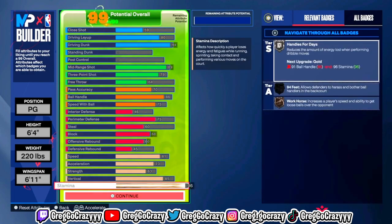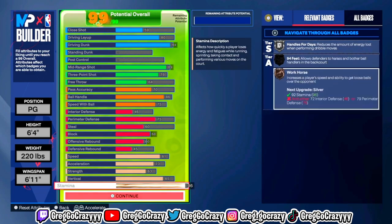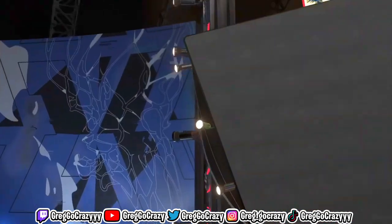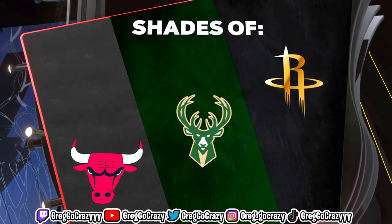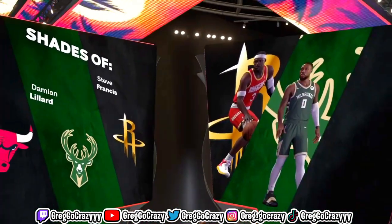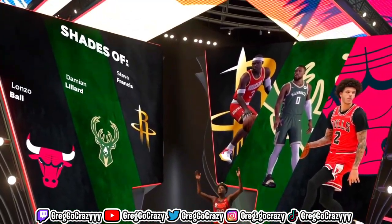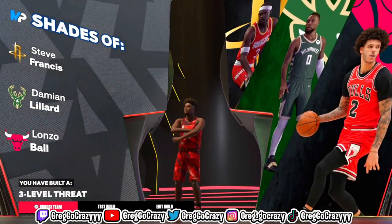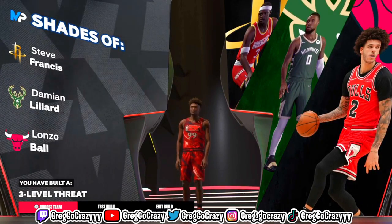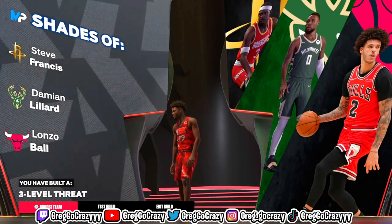That's mostly everything for this build. Once you max the build out and click the end screen, you'll see the comparisons. The build comes out similar to Damian Lillard, Steve Francis, and Lonzo. This build is called a Three-Level Threat.